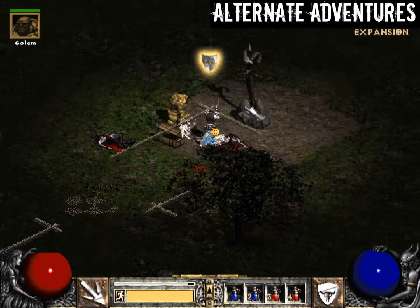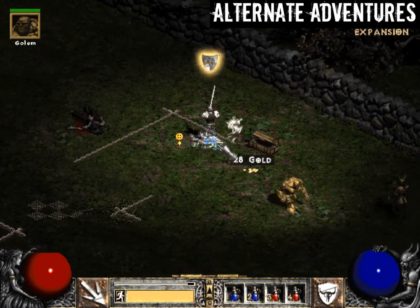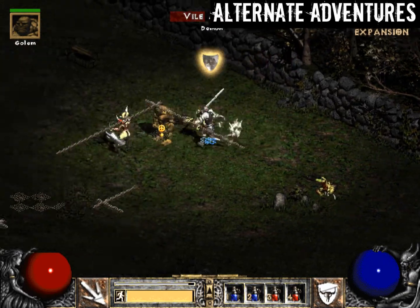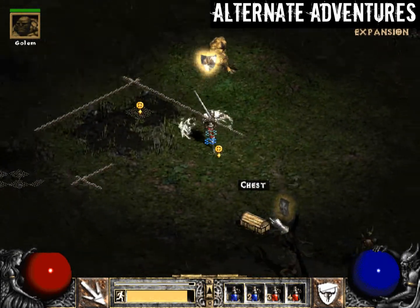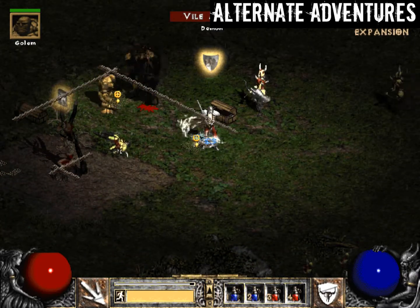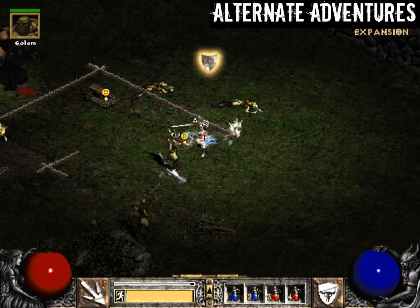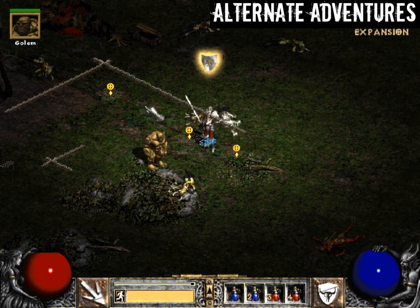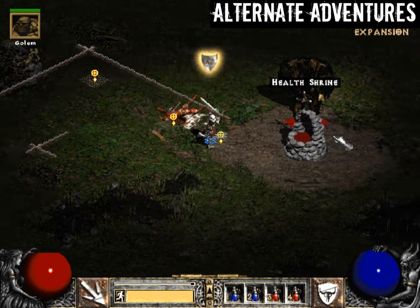If you can ever find one of these things here — a shrine or armor shrine — use it. It's probably the best one you can use, especially with the shield and stuff. Oh, an Experience Shrine!